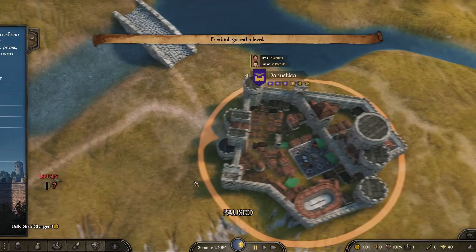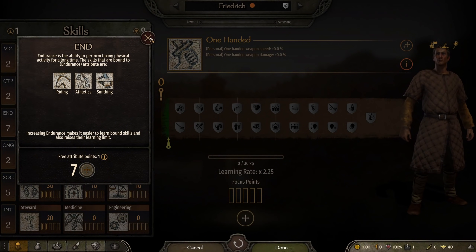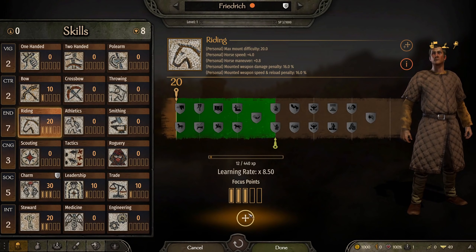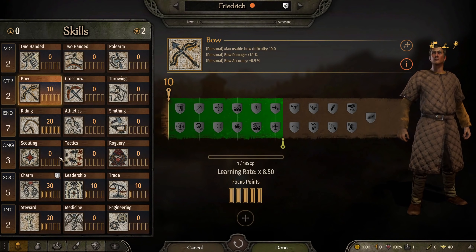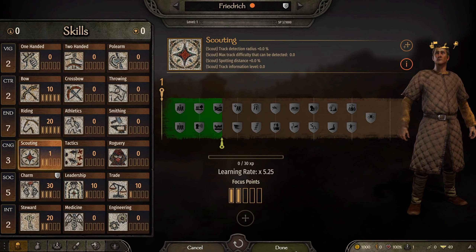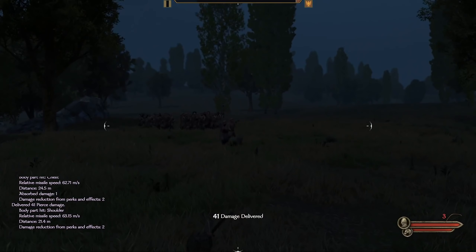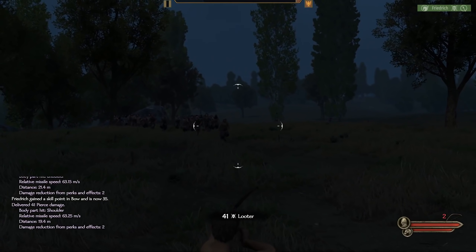Let's begin by assigning our starting points. First, we will be taking out looters from horseback with a bow, so we max out writing and bow. This will do several things for us: gain quick XP for our main level, fight lopsided battles which give tons of renown, and earn a little bit of money to fund our starting troops. We only have a couple points left which we put into scouting. Scouting is painful to level up early, so we want to max this skill first. Luckily, we ran into two groups of looters for a total of 39 — the larger the looter groups, the more renown we gain from winning and the more riding and bow XP we get.